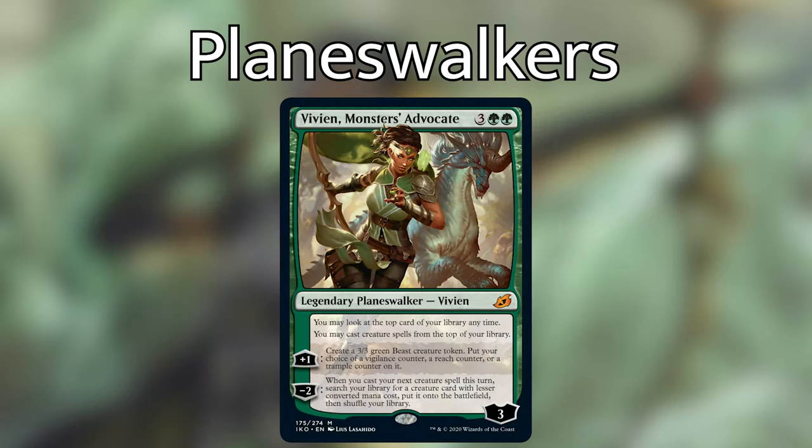Vivian, Monster's Advocate also looks really fun and seems like she would be really good in this deck. Remember that Mutate is an alternate casting cost, and creatures with Mutate can be cast from the top of your library with their Mutate cost using Vivian's second static ability. You can also mutate onto the 3/3 Beast token with your choice of Vigilance, Reach, or Trample that she provides with her plus one ability. I don't know how expensive she'll be, but hopefully you can get your hands on one for this deck because she looks great.